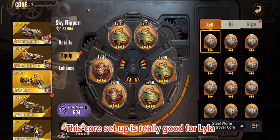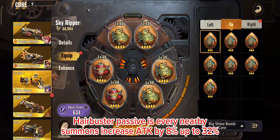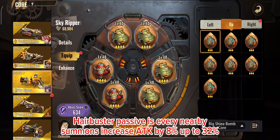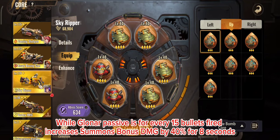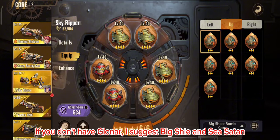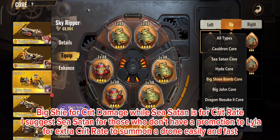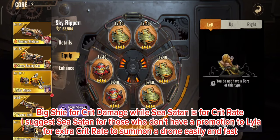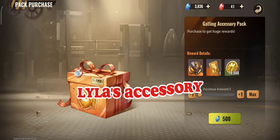For Lila's core setup, use 4 pieces of Hair Buster and 2 pieces of Gloner. Hair Buster's passive increases ATK by 8% per nearby summon, up to 32%. Gloner's passive increases summon bonus damage by 40 for 8 seconds for every 15 bullets fired. If you don't have Gloner, I suggest Big Shy for crit damage or C-Satan for crit rate. C-Satan is recommended for unpromoted Lila to help summon the drone more easily and quickly.